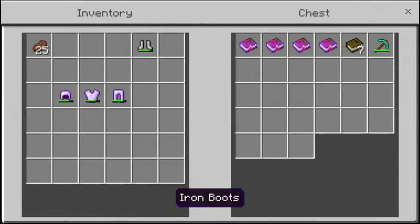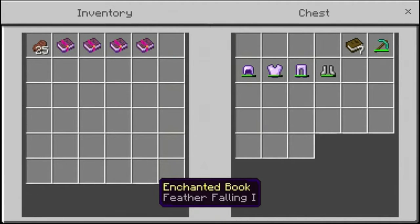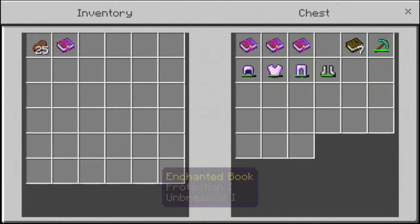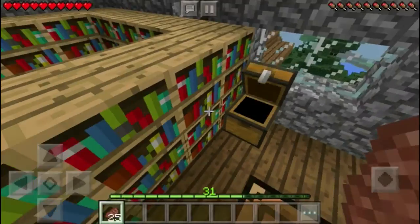As you can see, I also have some enchantments on these books: Feather Falling I, Fire Aspect I, Protection I on Unbreaking I, and Sharpness III and Efficiency III. This book right here is actually pretty amazing — that Sharpness III and Efficiency III.